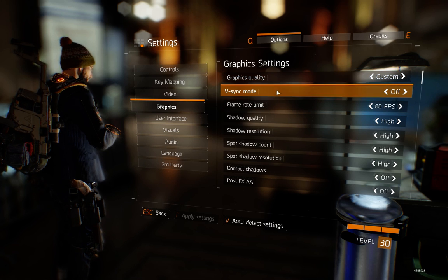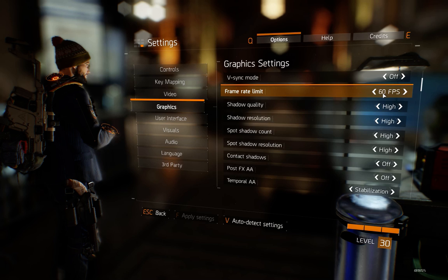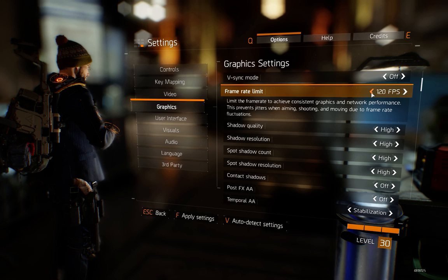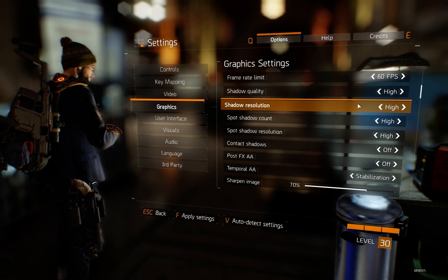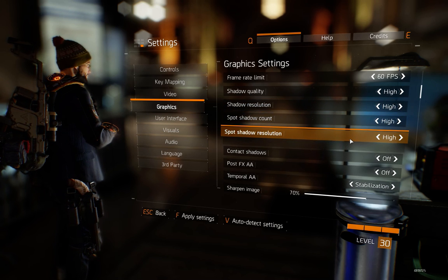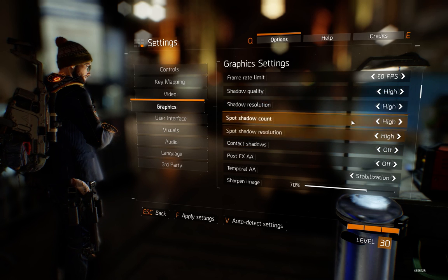So the graphics. You will want to turn V-Sync off to have it run smoothly. I locked it at 60 fps because I don't have a stable 120. If you have a stable 120, lock it there. Shadow quality, shadow resolution, spot shadow count and spot shadow resolution don't change much for your fps so you can keep them on high.